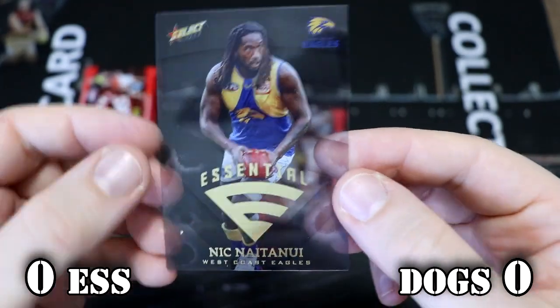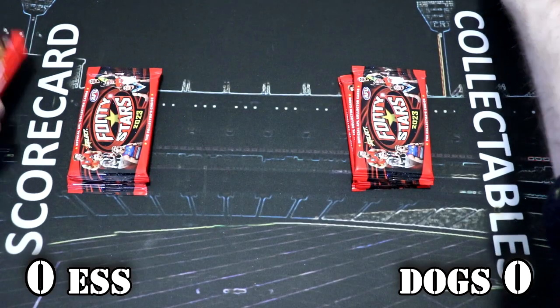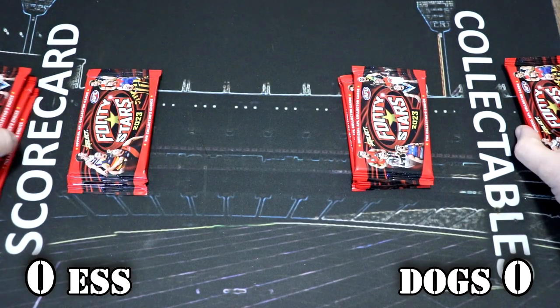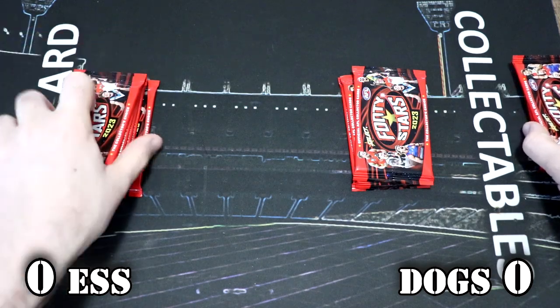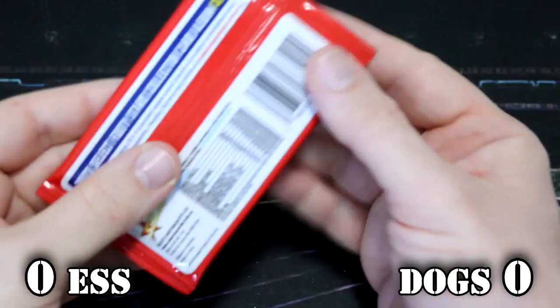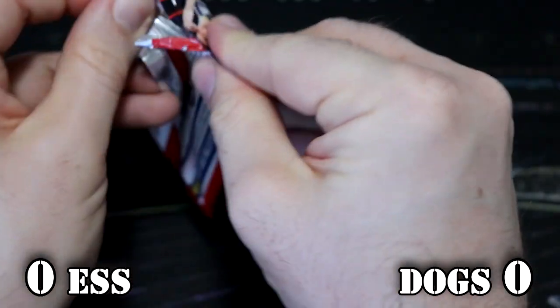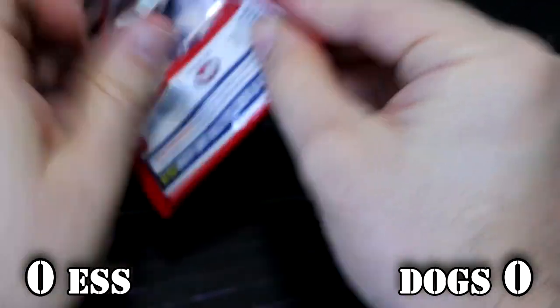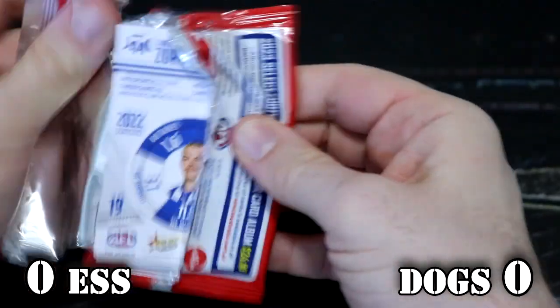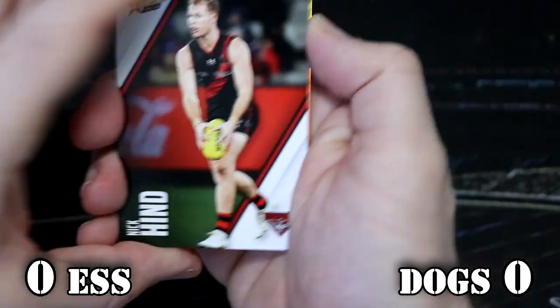There you go, got my thumbprints all over that. And then we might mix these up with the loose packs, and then I'll do the same with the Bulldogs. Get zoomed on in — we have the Bombers first pack for today. Hope you are all doing well out there as well. Here we go.